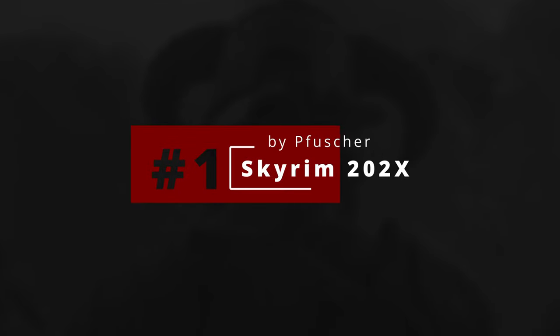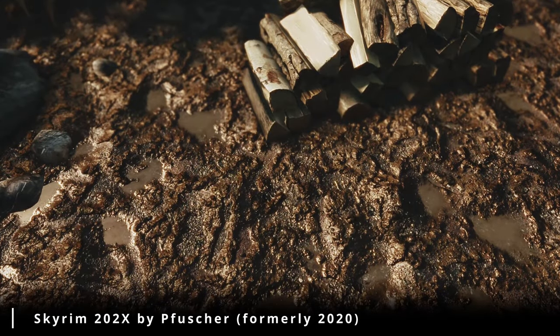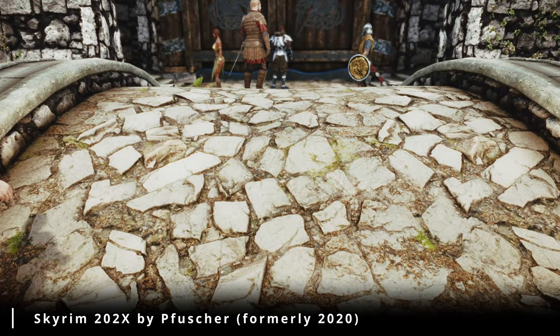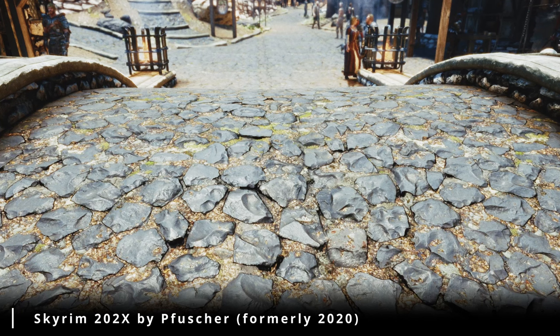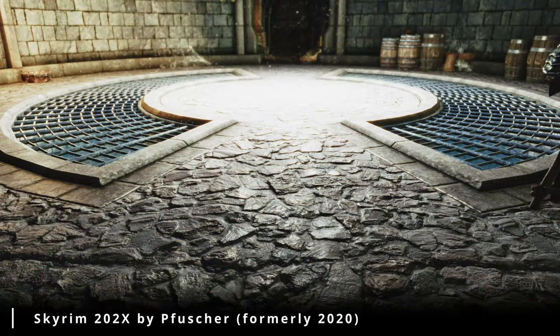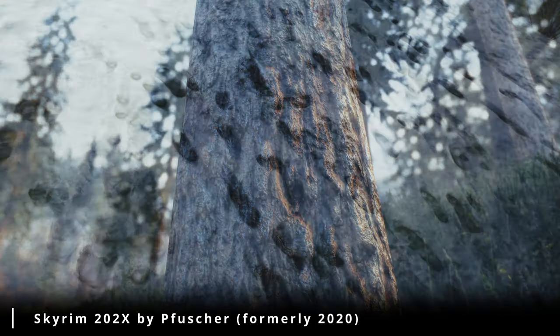Number 1: Skyrim 202x by Fuster, formerly 2020. Get ready to witness a visual revolution. This mod is like giving your game a spa day at the Thalmor Embassy, with thousands of hours poured into creating high-res textures for everything from cobblestones to dragon scales. Imagine walking through Whiterun where every brick and timber looks so real you could practically reach out and touch it. It's like upgrading from a potato-powered Dwemer contraption to a full-fledged Elder Scroll-powered supercomputer. And don't worry, it won't melt your graphics card like a dragon's breath. With frequent updates and more textures than you can shake a Daedric sword at, this mod is the gift that keeps on giving.